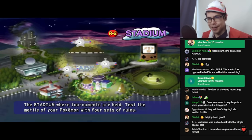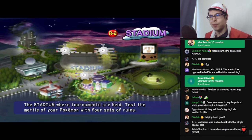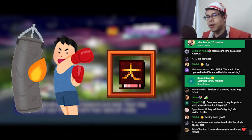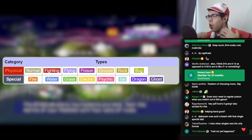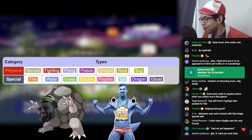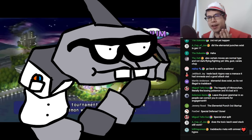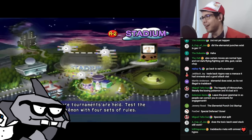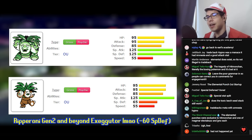The physical-special split did not yet happen. In Gen 4 and beyond, whether a move is physical or special depends on the move itself — so Fire Punch is physical, Fire Blast is special. In Gens 1 to 3, it's determined by the type of the move. All Rock moves are physical, all Water moves are special, and all Ghost moves are physical. Also, in Gen 1, Special was just one stat — your Special Attack and Special Defense were the same. This mostly means that specially inclined Pokemon are really good. What type tends to be specially inclined? Psychic!